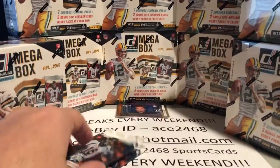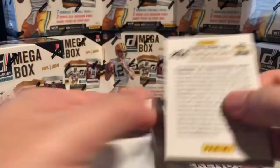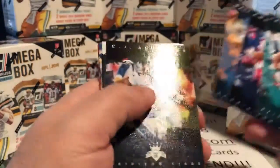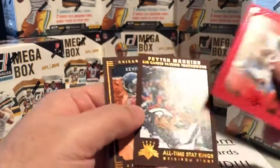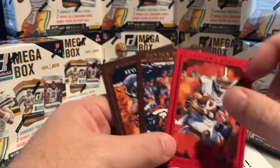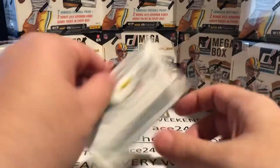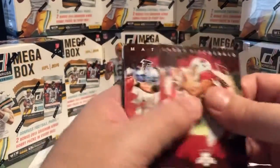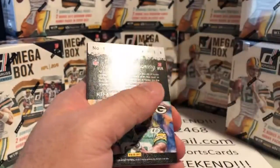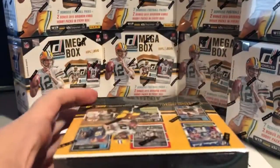There's your rookie for that pack, and our first of two 2015 Gridiron Kings packs. I've been very happy with these — they're one of the main reasons I really like this product. You can tell there are different border colors. Red and brown are the two most common. There are two other border colors: blue on black and green on green, which are the two rare ones.